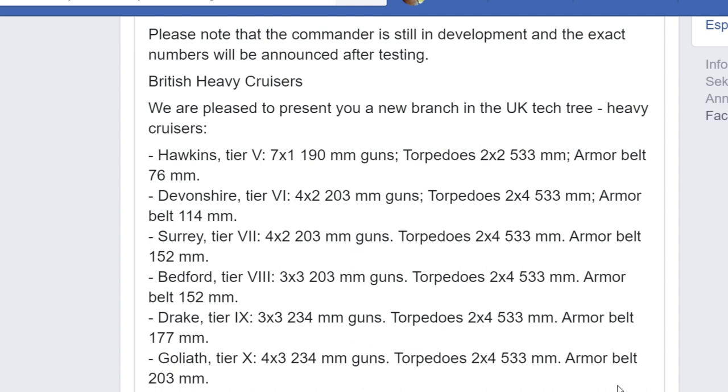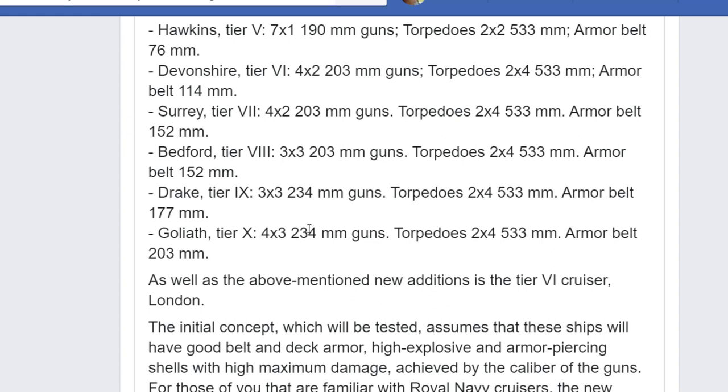Drake has a super-heal and 10-kilometer torpedoes, and guns close to Alaska's — for crying out loud. This ship will be one heck of an interesting performer. And Goliath — we don't know exactly how big she is, but she has 12 guns of 234 millimeters and the same torpedo arrangement of 2x4. I believe she will also have 10-kilometer torpedoes, launchable one by one. Armor belt is a whopping 203 millimeters. The Goliath will receive Minotaur's heal — that will be broken with 234-millimeter guns, 10-kilometer torpedoes, and that armor belt.